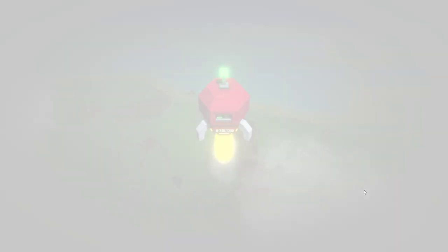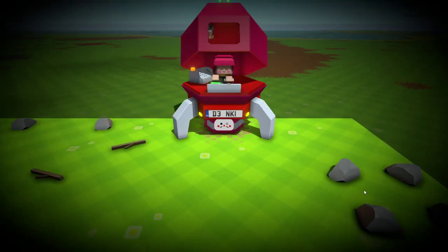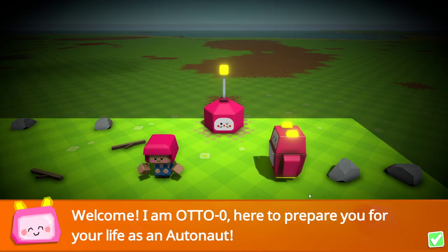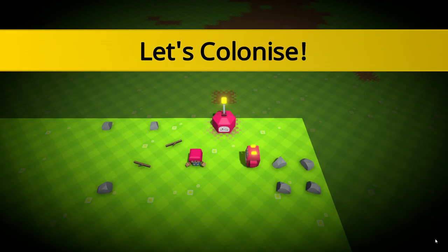I've been looking forward to this for quite a while, mostly because of the automation department — and you can build robots. And I love robots. The in-game intro says: 'Welcome, I'm Otto Zero, here to prepare you for life as an awesomenaut. Explore, collect resources, craft structures, tools and machines, automate systems, establish industries, research and colonize.' That's us — we're gonna do it.